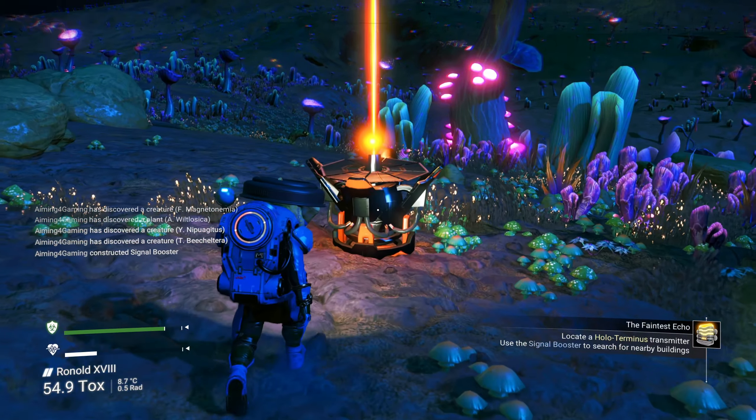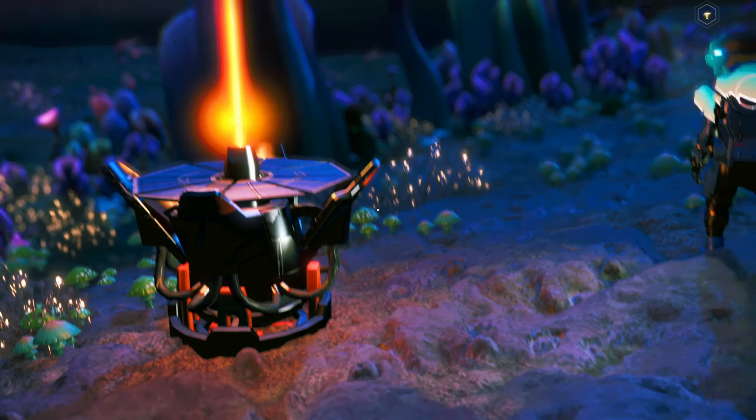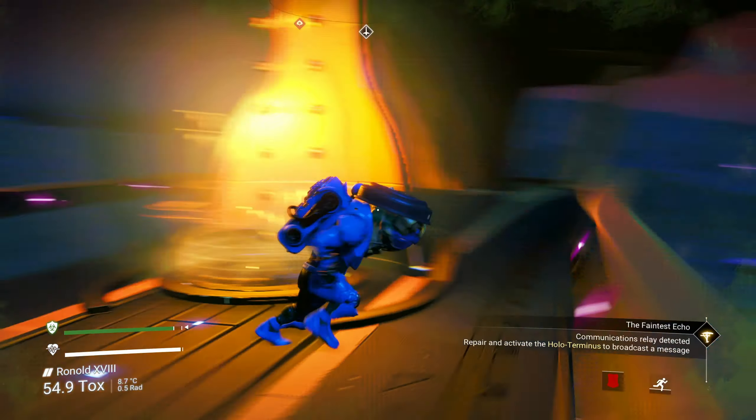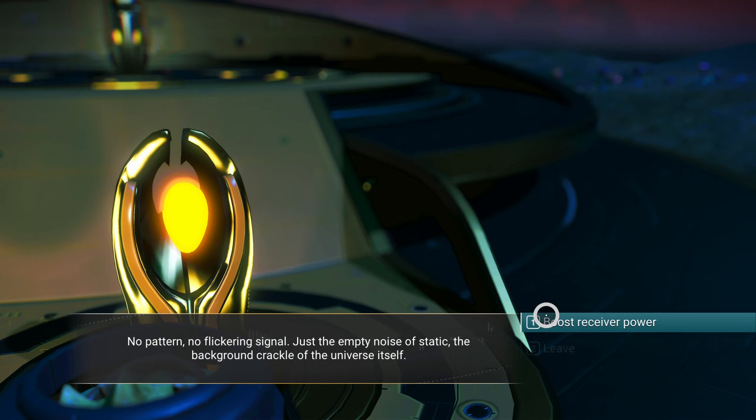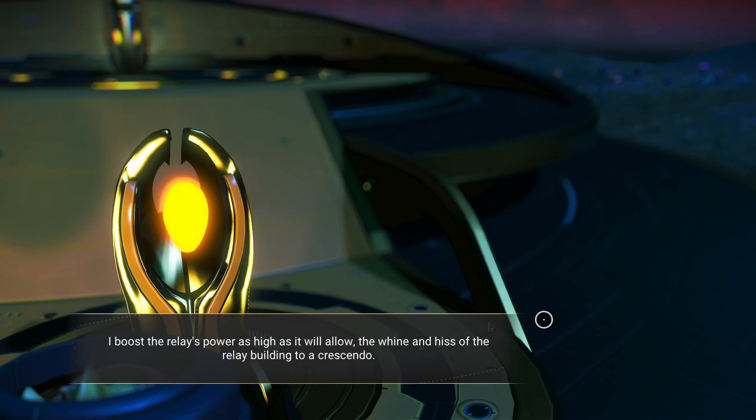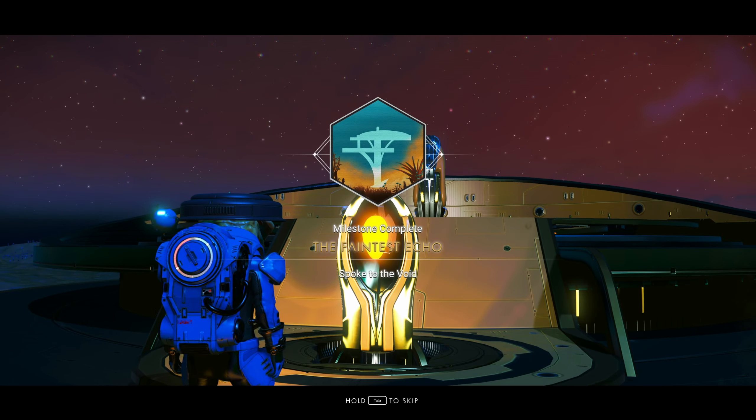Use a signal booster to find points of interest related to your active milestones. Once you travel 9000 units, you'll finish the Time on Your Feet milestone. Interacting with a communication tower, which you can find with a signal booster, completes the Faintest Echo milestone.